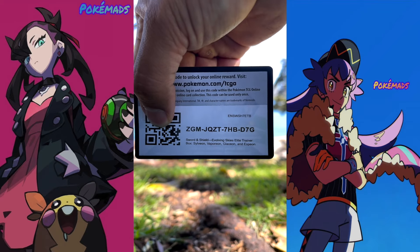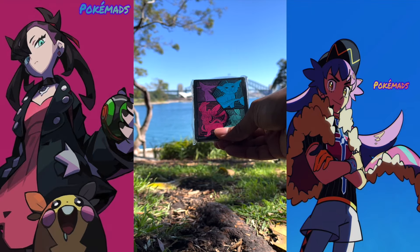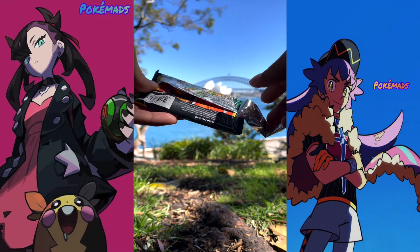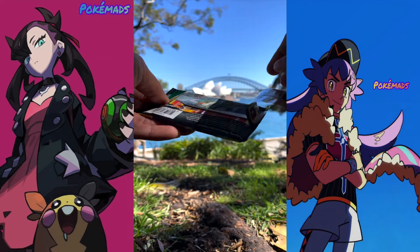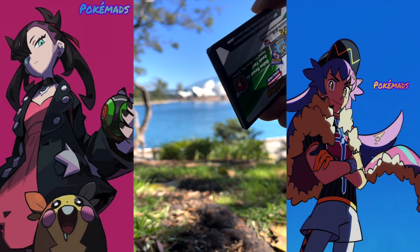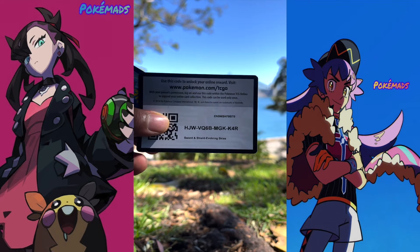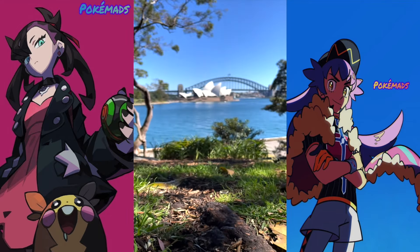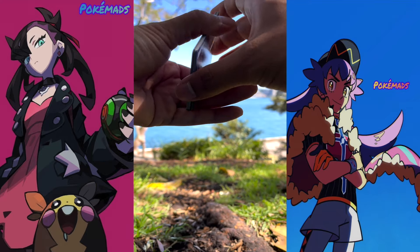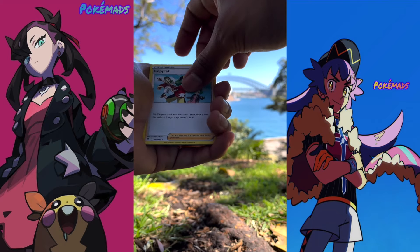The code — I'm gonna give you the code right now, there you are. And we're gonna move on. The sleeves as well, you can see the sleeves here: one, two, three, four, five, six, seven, eight. We got the first pack here. We got a white coat — white coats give us better chances to pull something even greater than the green ones. One, two, three, four, and at the front we got the energy, Zinnia, Resolve, Copycat.